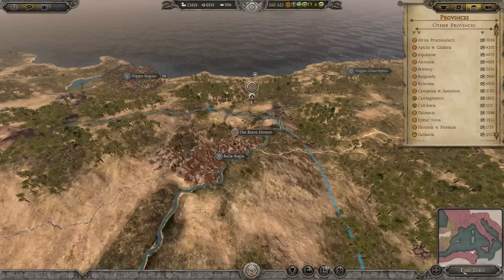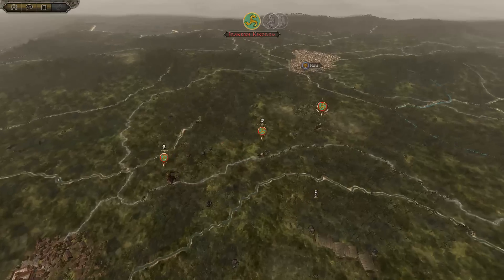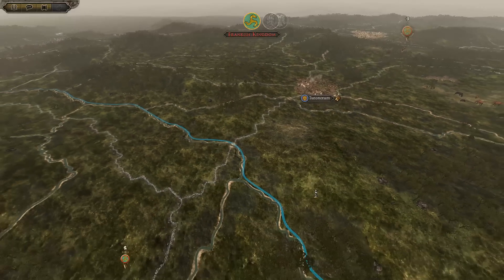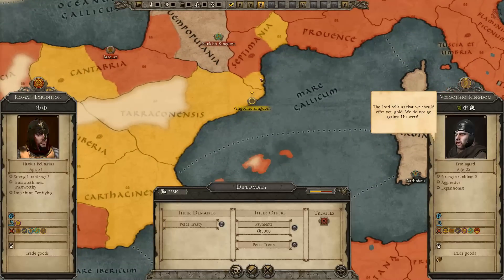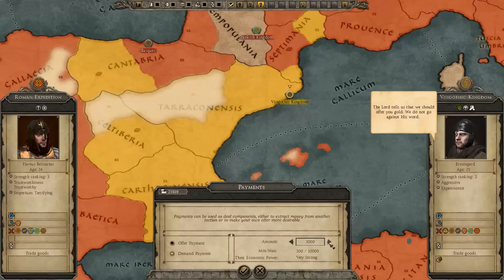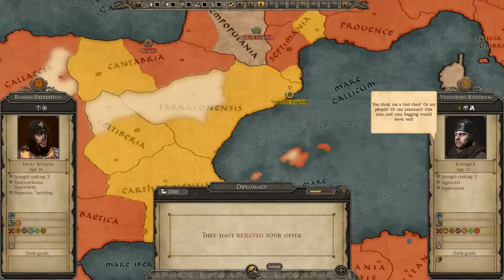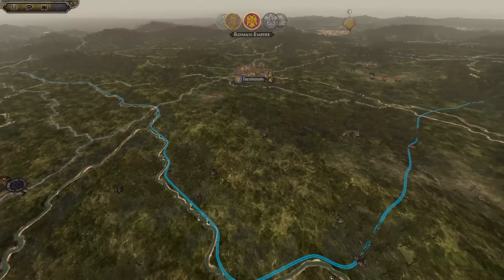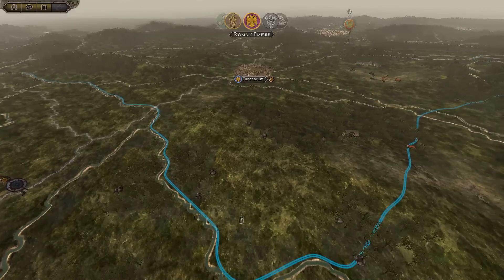Everything's done, let's move on to the next turn. In that battle I did more damage to myself than the enemy did. Of course they want a peace treaty — I'm not even surprised. I'll tell you what, if you can offer me a bit more... no, forget it. I just want the money, I don't care about reputation now. I don't think the Eastern Empire will betray me after all I've done for them.